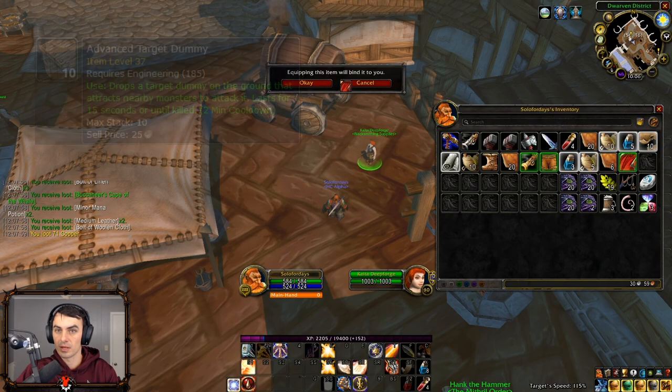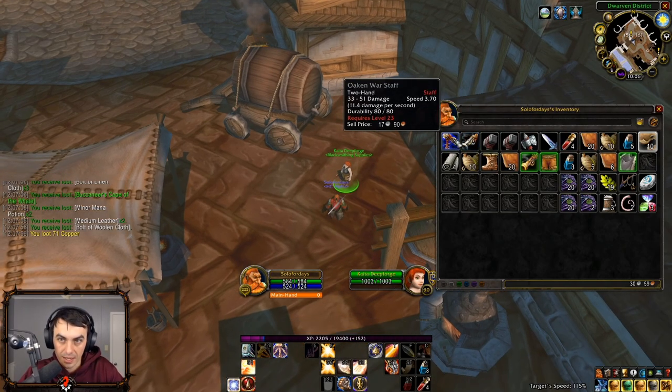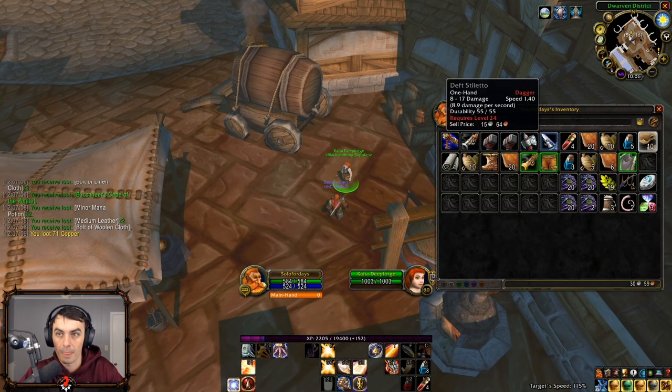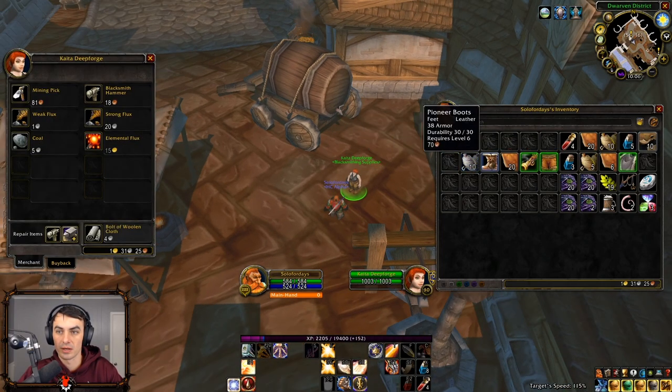We ended up with 46 light leather, 10 medium leather, lots of bolts of linen and wool cloth, 3 green items, 4 lesser healing potions, 8 minor mana potions, some strangle kelp, 62 blackmouth oils, and 3 rumsy rum light.